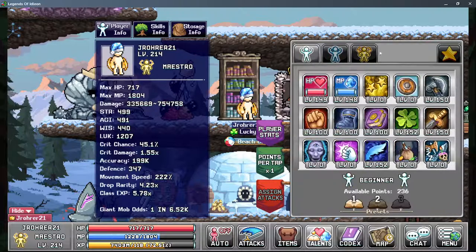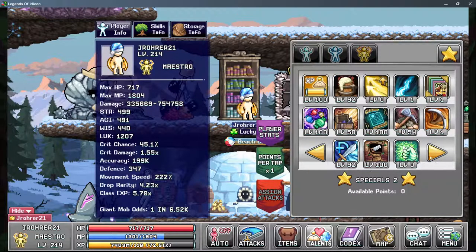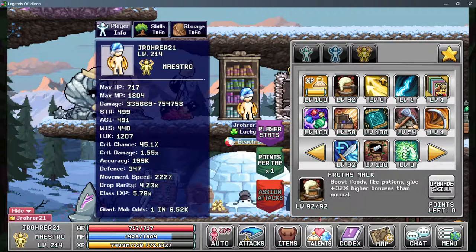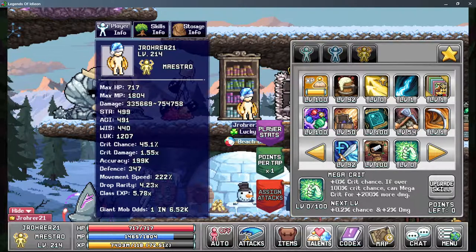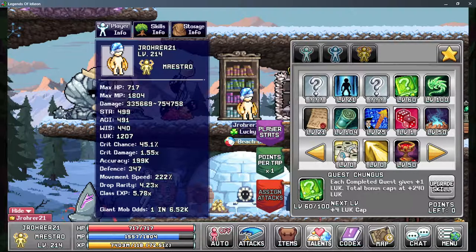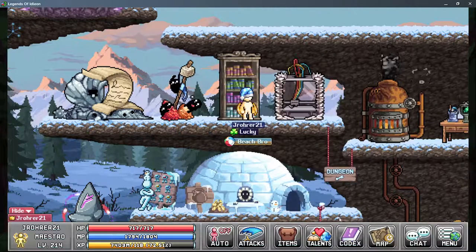For star talents, eventually you'll push everything, but you want Dungeonic Damage, Frothy Malk, and Mega Create helps. Quest Chungus is going to be one of your bigger sources of damage from star talents — which means do all your quests.